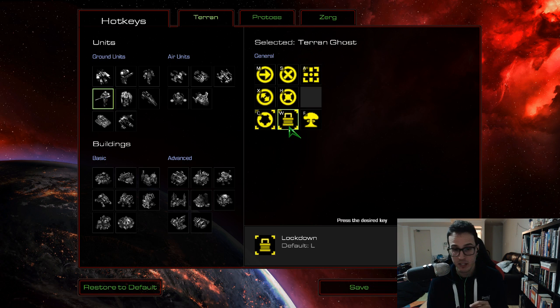Lockdown was on L — this is a ghost ability which locks down mechanical units. It's a really good spell in certain situations, so W is what I've put that to, to make it nice and easy to reach.